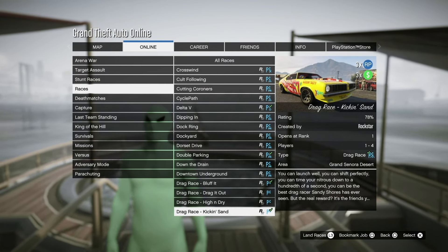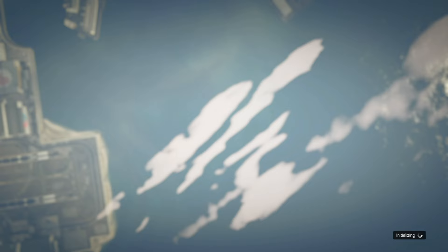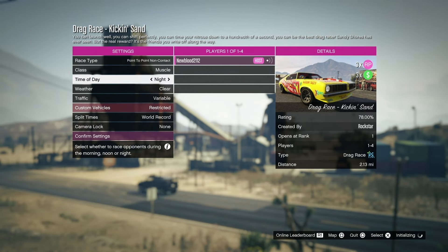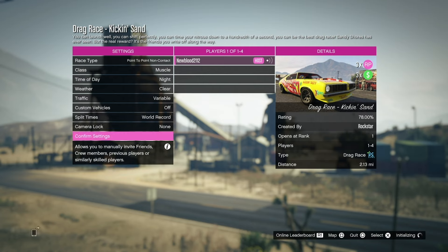You want to have a packed lobby to maximize the RP and money you get. We're going to host it and show you the settings you need. Race type doesn't really matter, class is up to you, time of day up to you, weather the same. Custom vehicles — if you have the money and the custom vehicles, I always put it on because you'll have better odds of winning. Split times doesn't matter, then confirm settings.